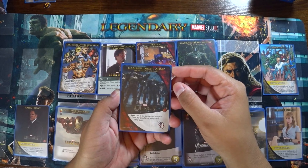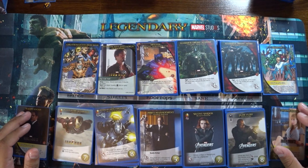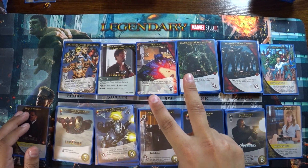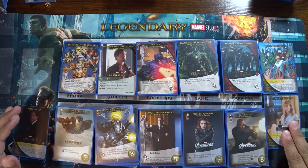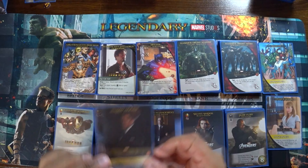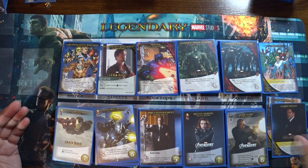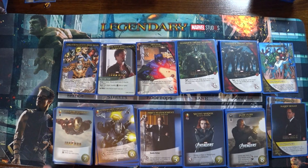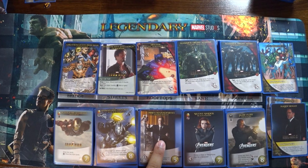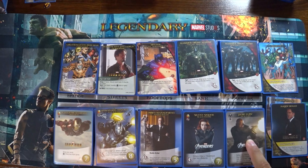The henchman is the Hammer Drone Army from Iron Man 2. In the villain deck we also have two bystanders — we'll pick Stan Lee as usual and Pepper Potts from Iron Man 2. Alternatively we could use Happy Hogan, but he's already present in the lineup. For the hero deck we have MCU Iron Man, War Machine, Happy Hogan, MCU Black Widow, and MCU Nick Fury.